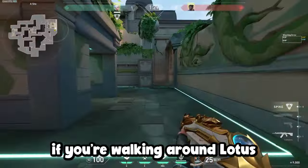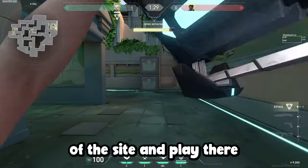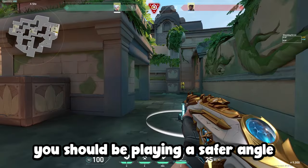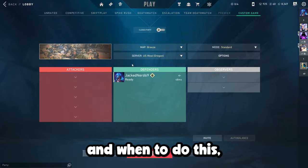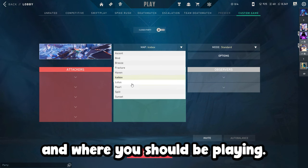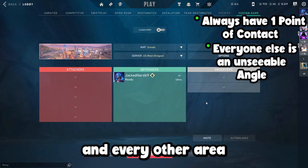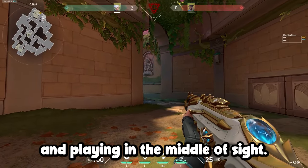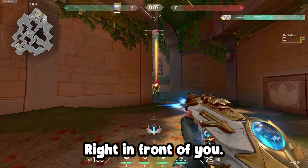For example, if you're walking around Lotus and you take A site, do not walk into the middle of the site and play there, as there are multiple different areas an enemy can shoot you from. Instead, you should be playing a safer angle where you can isolate one person at a time. In order to know how and when to do this, you need a basic understanding of each map and where you should be playing. A good rule of thumb is always have one point of contact and every other area should be an unseeable angle. Instead of walking out and playing in the middle of site, sit in a spot where no one can shoot you except for the single point of contact right in front of you.